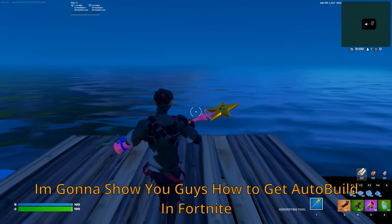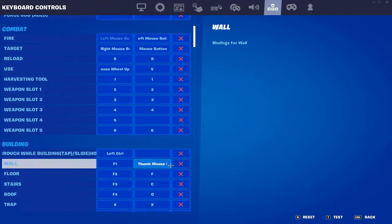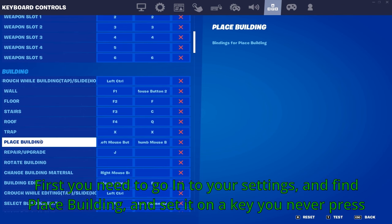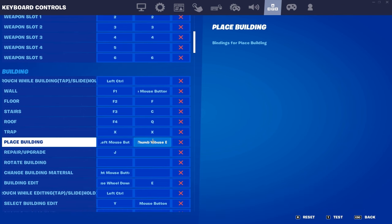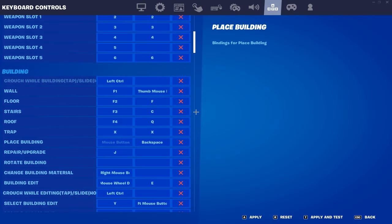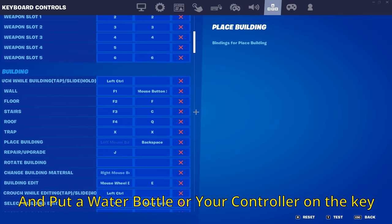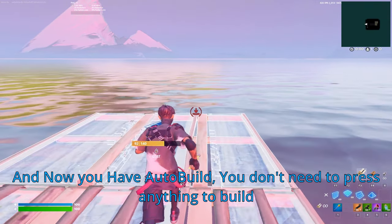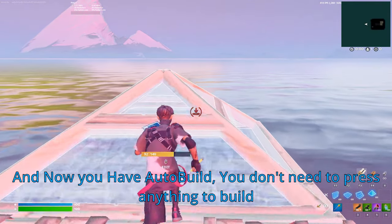I'm gonna show you guys how to get auto build in Fortnite. First, you need to go into your settings and find place building and set it on a key you never press. Then put a water bottle or your controller on the key. Now you have auto build — you don't need to press anything to place build.